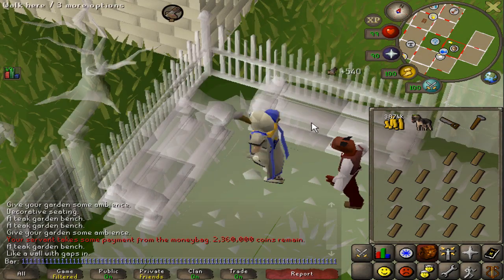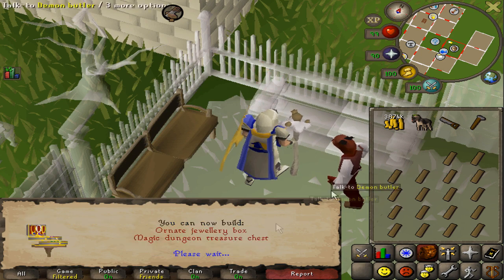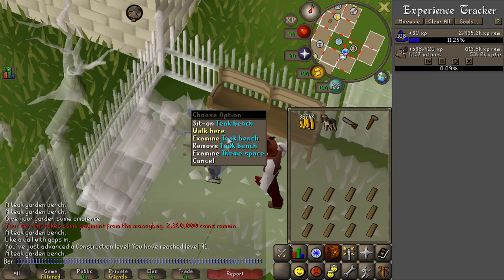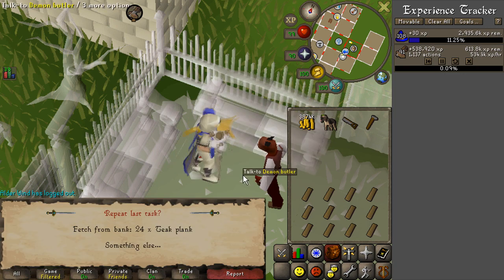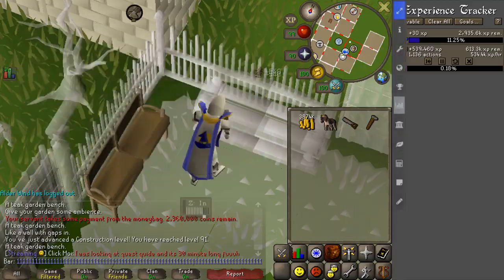This is going to be the last level of the day — getting 91 construction. Beautiful. Not even really putting in extra effort, just muscle memory kicking in. 535k is crazy.